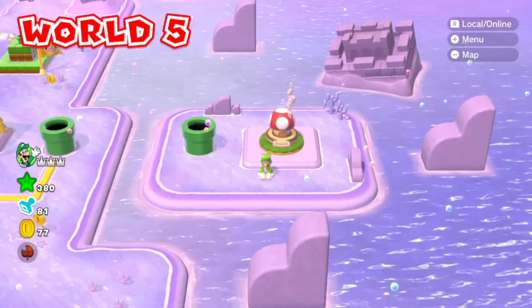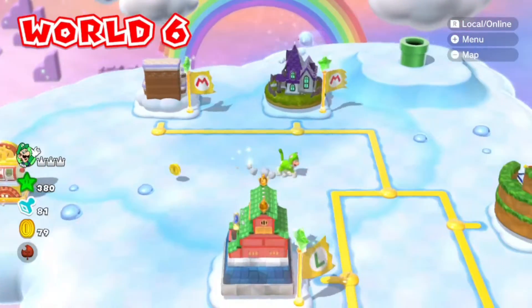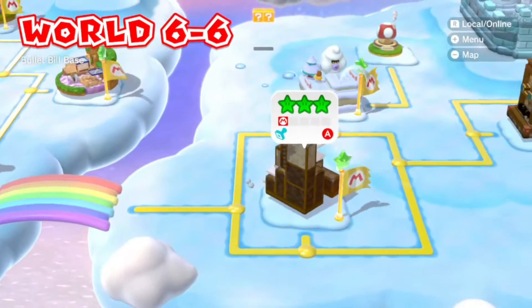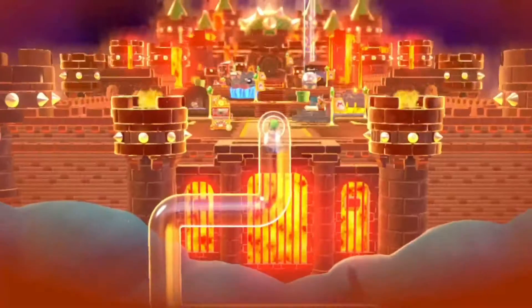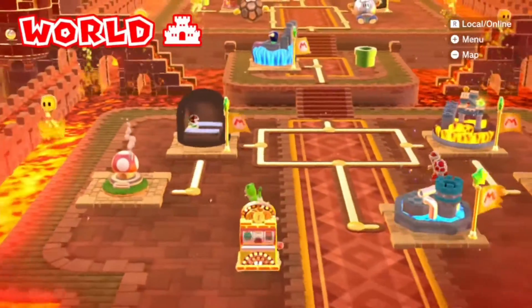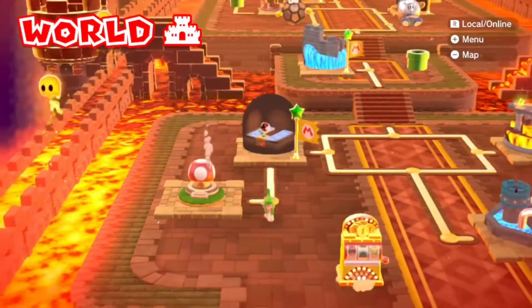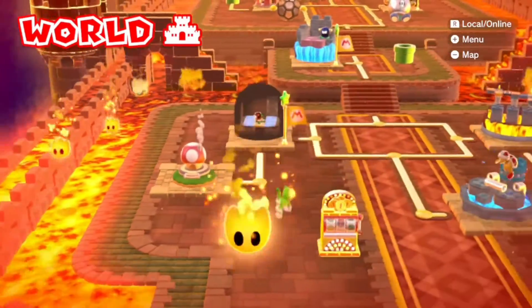World 6 is basically the same as World 4 with the toad house — it's literally out in the open, though you do have to complete 6-7 for it to open. World Castle is once again literally out in the open. The other side is a stamp, so you have to complete that level first. That's the only toad house in World Castle.